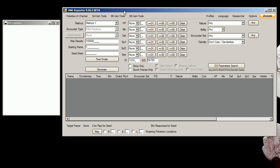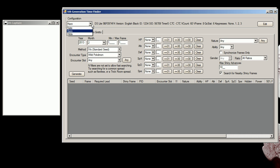So you're going to open up RNG Reporter, go into Time Finder here — 5th Generation Time Finder. You're going to want to select your profile so you have the right ID and Secret ID number, which is needed for shiny, but not needed for non-shiny Pokémon.